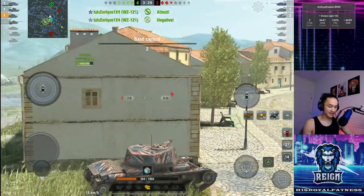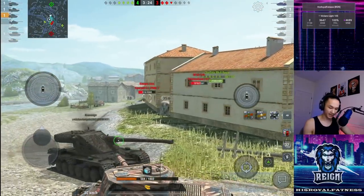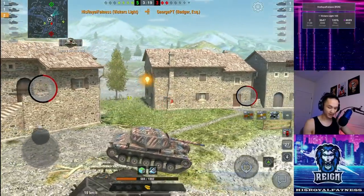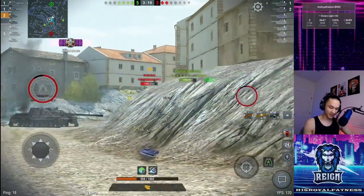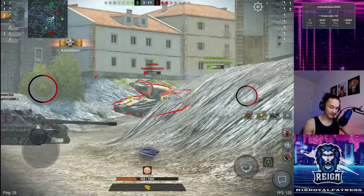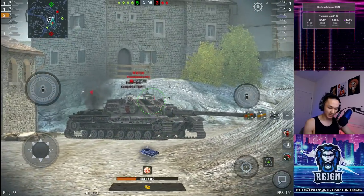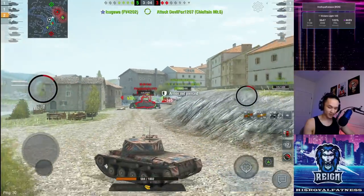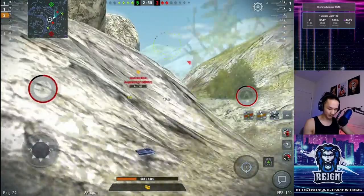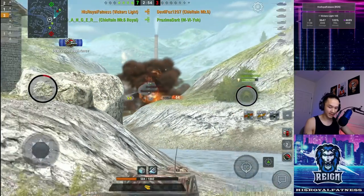The Vickers can farm up damage very easily, but I'm always floating around when I play this tank — I never want to commit to a single flank. Pop a kill shot towards this Badger, and hopefully the Chieftain doesn't hit me. That should leave me free to load up the HESH and start farming out this M6 Yoh for free — 477 into his side. This is quintessential Vickers Light gameplay: just taking it easy. I don't know why this M6 Yoh is turning his side to a Chieftain Mark 6 just to shoot at the Vickers.